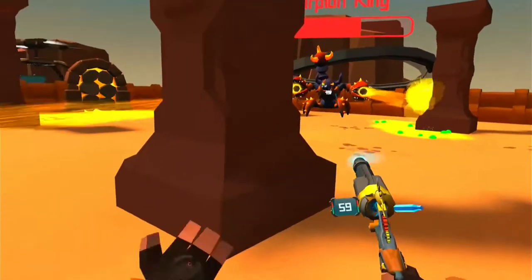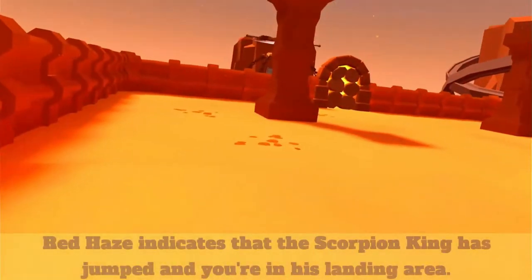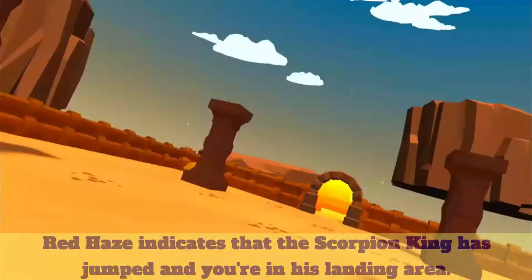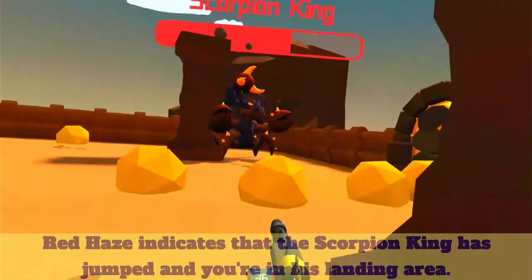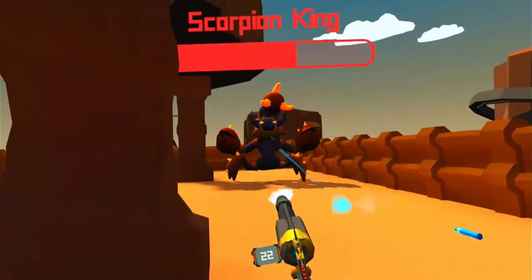It paid good dividends, because every time you see it go red like that, that's the Scorpion King jumping at you — that's where he's going to land and you've got to get out of his way. Before, I just wasn't moving fast enough; the dash made it possible.